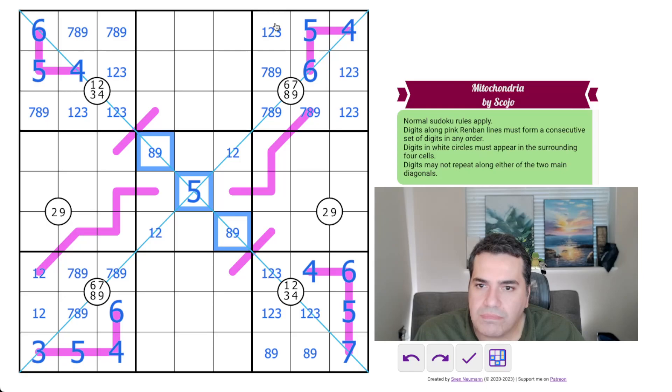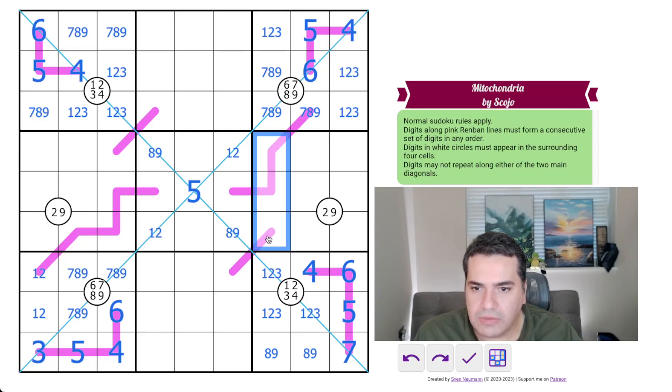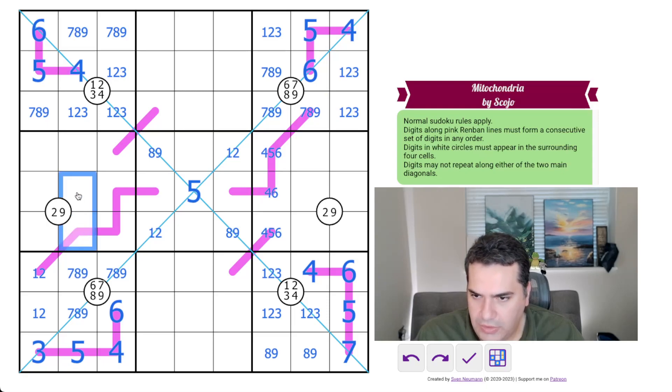In column seven, you've got a seven-eight-nine triplet and a one-two-three triplet, so what's left for the column is four, five, six. The two-nine pair here — the two has to go in one of these two cells because we've got a one-two pair eliminating it from this column. On the bottom row, we've got nine, eight, seven, four, five, four, three — so we've got one, two, six remaining.